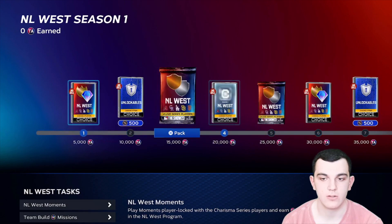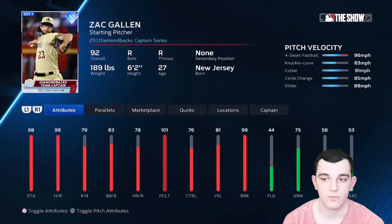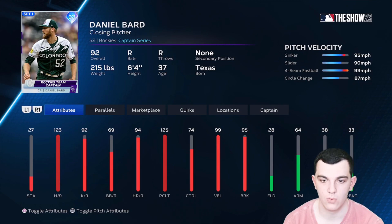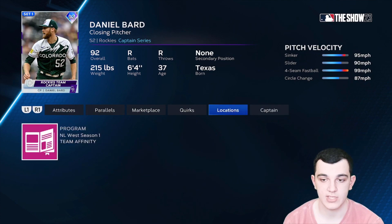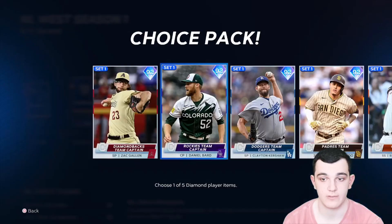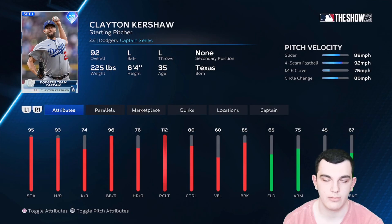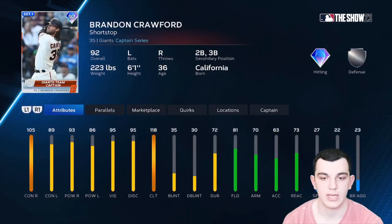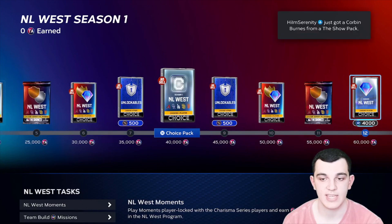The last division is the NL West. For the Captain cards, we have Zach Gallen — really good pitch mix, K per nine is a little low, but overall a pretty solid starting pitcher. Daniel Barr is probably one of the best captains: 123 hits per nine, 92 K per nine, 99 velocity, and he has outlier on the sinker. Control is not amazing but break is pretty solid — a really good reliever card. Clayton Kershaw: velo is horrible, pitch mix is horrible. Manny Machado is a pretty good third baseman all around hitting-wise, defense is good, great swing. Brandon Crawford is a lot better than I thought — pretty solid hitting and gold defense. Daniel Barr is the pick in my opinion.